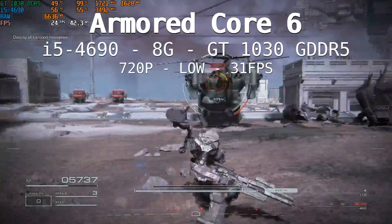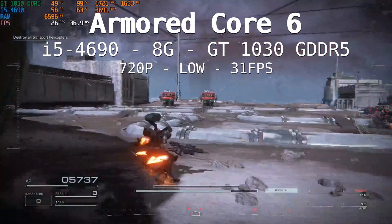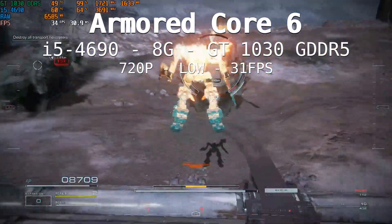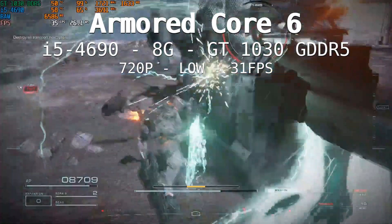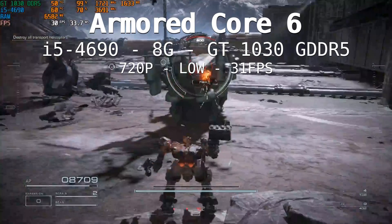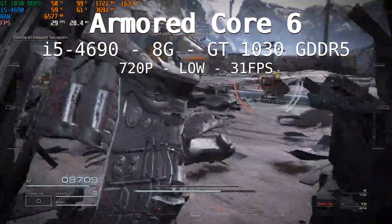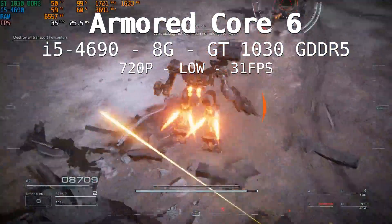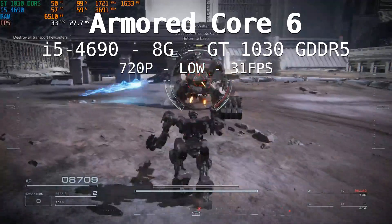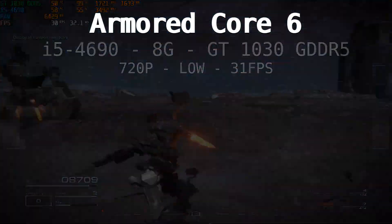Before dropping the CPU, I decided to try a lower GPU. This is the GT 1030 GDDR5 — not the DDR4 variant. That budget card gives us a nice average of 31 fps with some lows in the 20s and highs in the 40s. I think we just found our winner GPU for this game at 720p low. For memory, we're barely touching 7 gigabytes, so 8 gigabytes should also be the winner. We just need to figure out the CPU since we still have a lot of headroom.